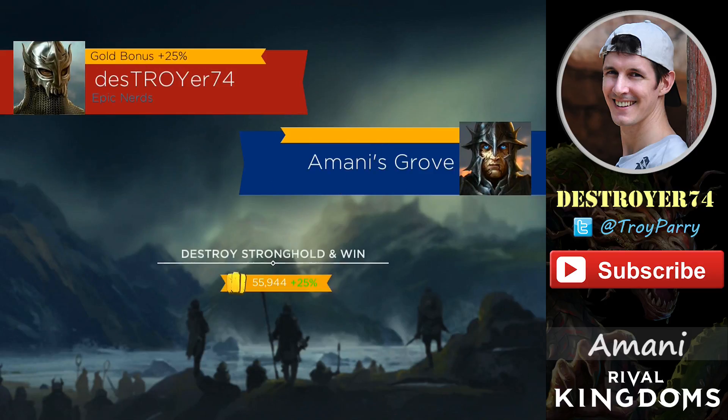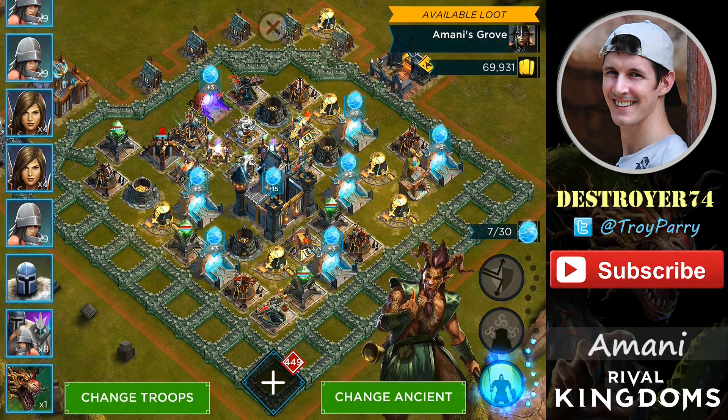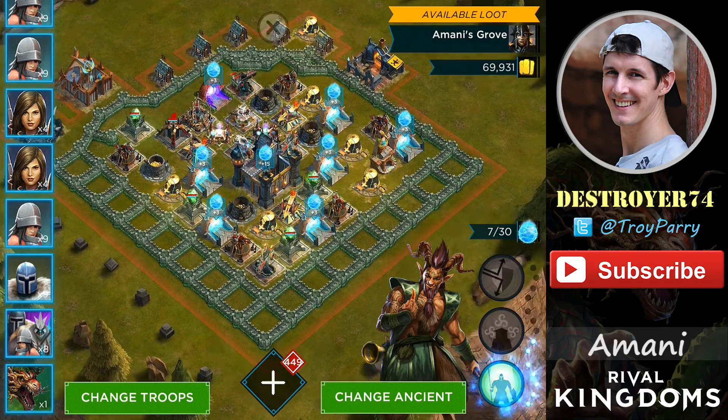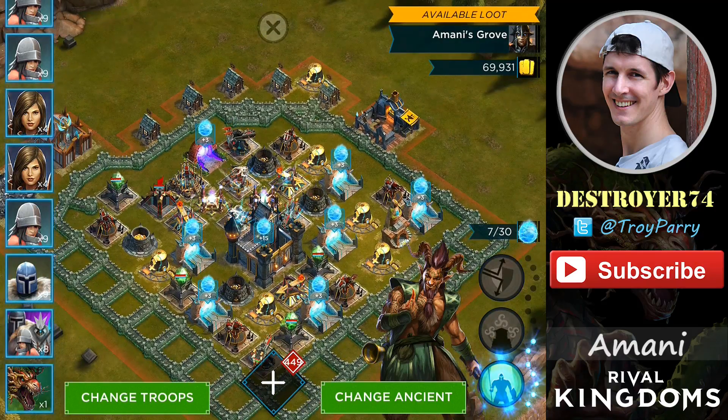At the end of these three attacks I'll also show you Amani in action. These are like regular multiplayer attacks, so some of these bases may look familiar. I cannot show you how to complete these for yourself because they are random. You do need to use a Nature Ancient today, so I am using Erasmus, which is my favourite Nature Ancient.